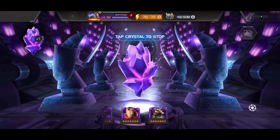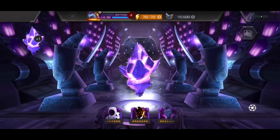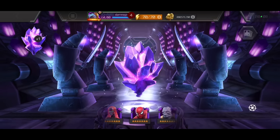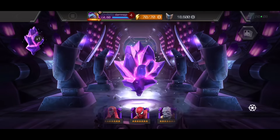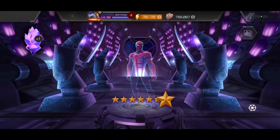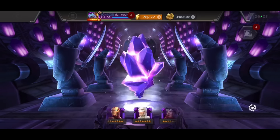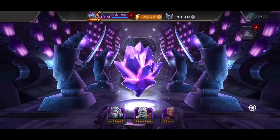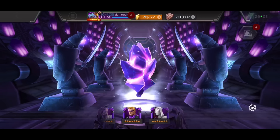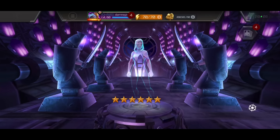Let's go ahead and open up some 7-star basics. What I want from here honestly — Spider-Ham Awakening would be number one, because I definitely want to take that champion to R3 at some point. But we're getting the wrong type of Spider-Verse champion — we got the OG Spidey. He's good after his buff, but no one in the top Battlegrounds uses this guy and has him ranked at R2 or R3. And we get another one.